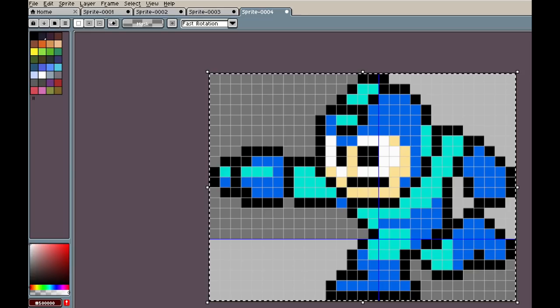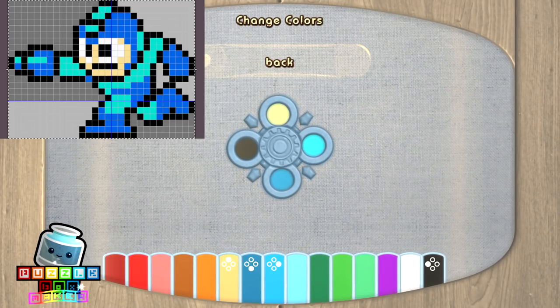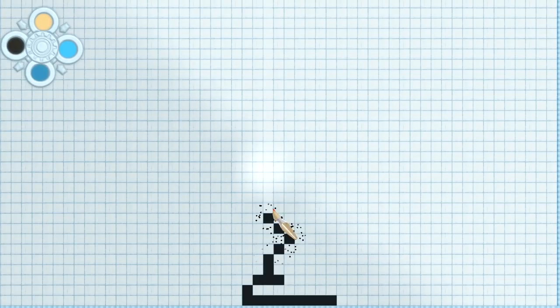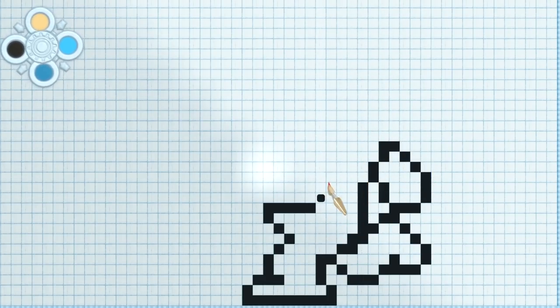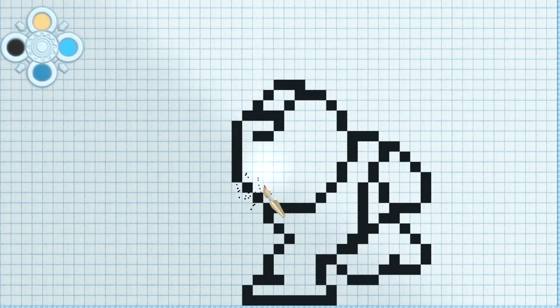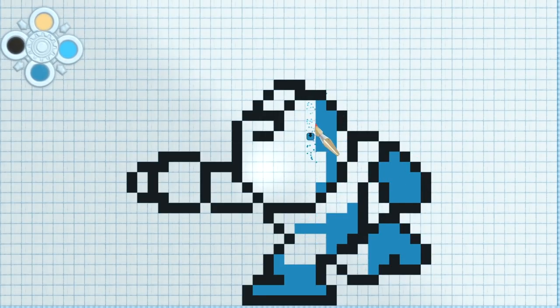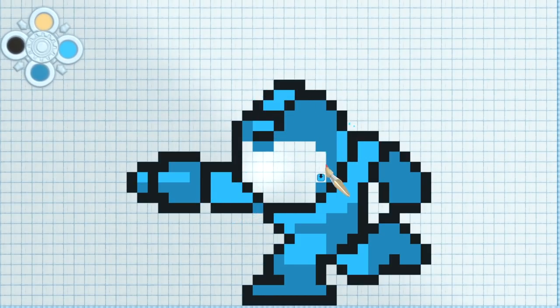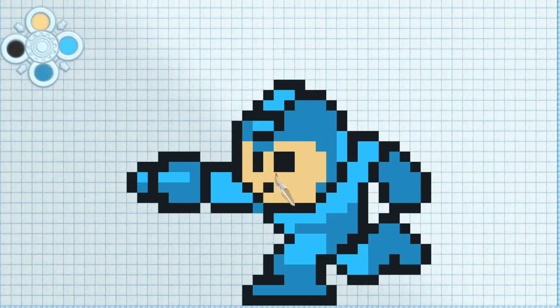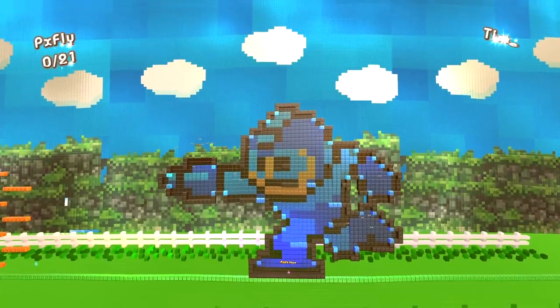We're going to do this Mega Man sprite. There is a little bit of a trick to Mega Man as he has five colors. We're either going to not do the white around his eyes or we will do blue eyes because we're going to use the two shades of blue, the black, and the peach. In the end, I felt like the light blue around the eyes looked better than nothing around the eyes, but it really does stink that we don't have the white to put around the eyes. So there's our Mega Man that we created.